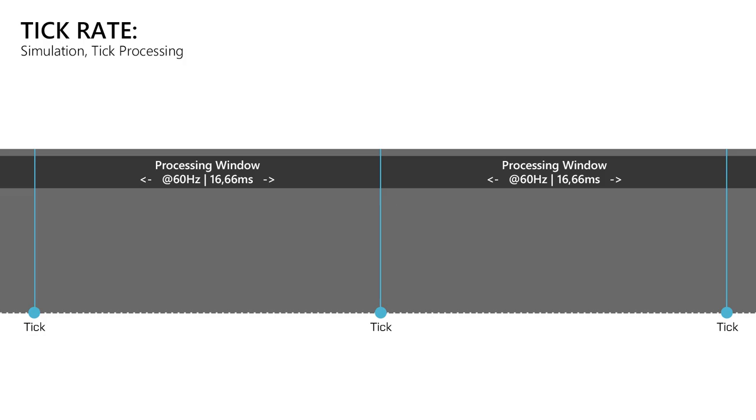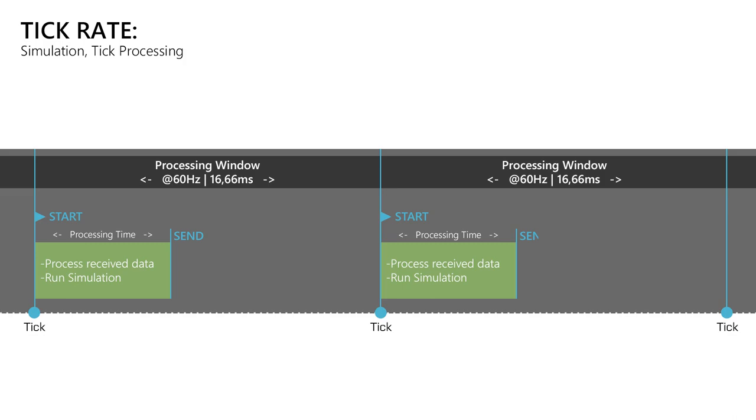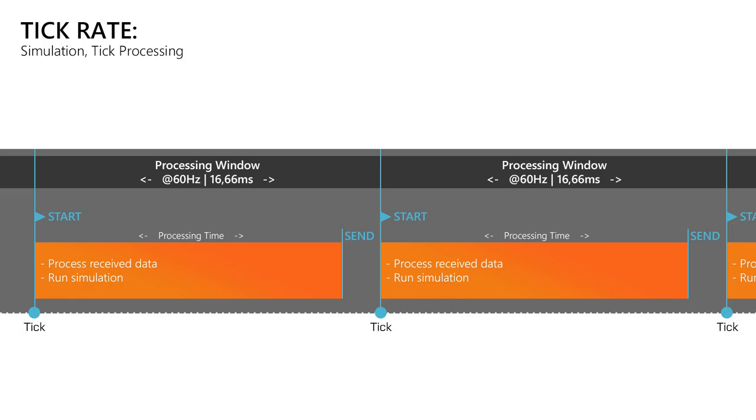Not only the number of simulations per second matters — it's also critical that a server finishes a tick as fast as possible. At a tick rate of 60Hz, the server only has a processing window of 16.66ms inside which it must finish a simulation step. At the beginning of a new tick, the server processes received data and runs its simulations, then sends the results to clients, and sleeps until the next tick. The faster the server finishes a tick, the earlier clients receive new data, reducing delays and making hit registration feel more responsive. When it gets close to that limit or fails to process a tick in time, you will instantly notice strange gameplay issues like rubber banding, players teleporting, hits getting rejected, and physics failing.